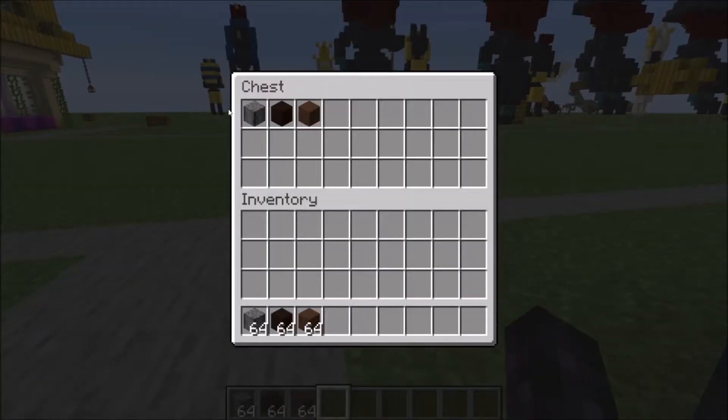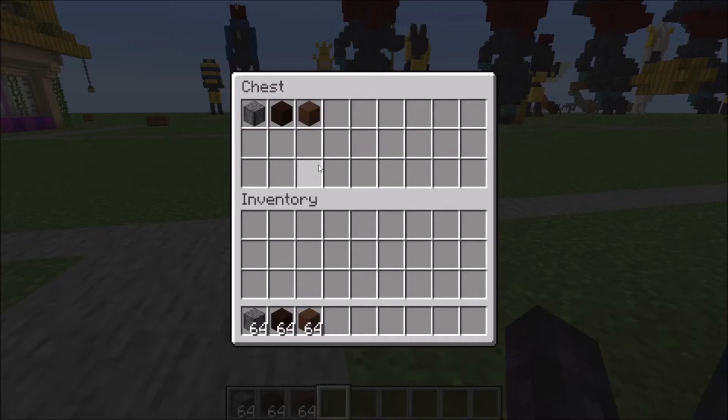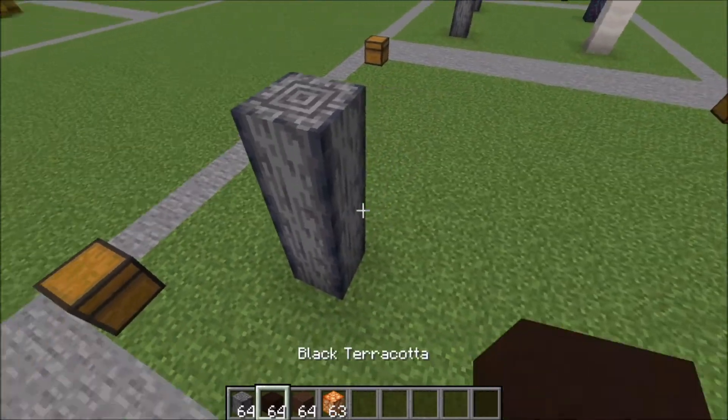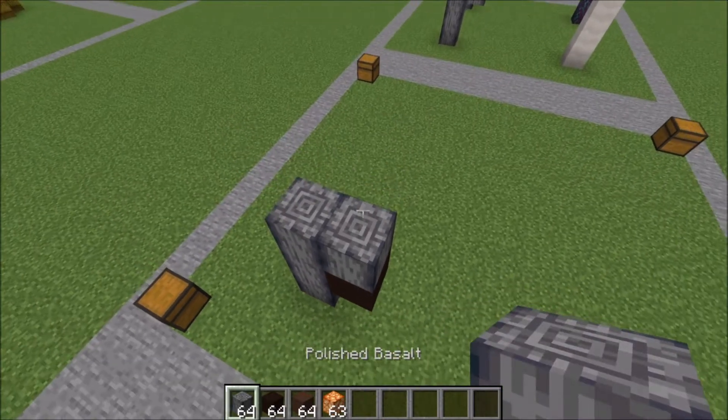Let me show you what you're gonna need. You're gonna need polished basalt, black, and brown terracotta. To get started we're gonna place our first basalt block, go up two more for a total of three. We're gonna place a helper block in the middle and go up four from that.